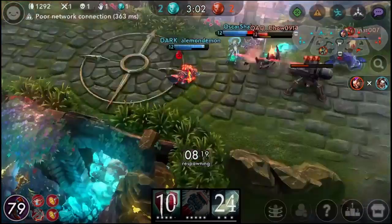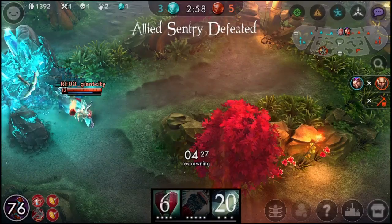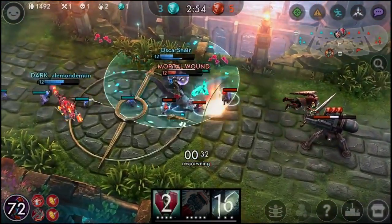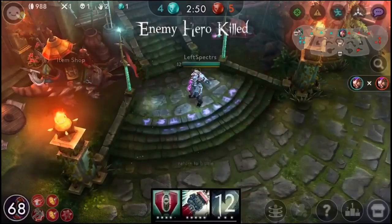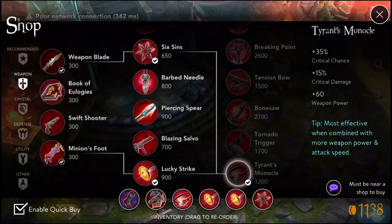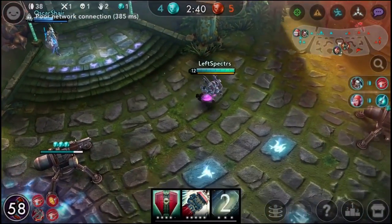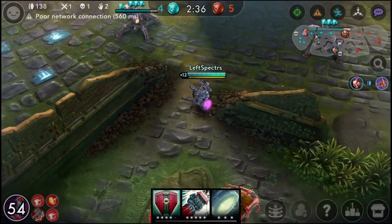Things that can tip you off about how to adapt your build: it could be an item the enemy buys, it could be the way the enemy is leveling up their abilities, it could be the certain heroes the enemy team is playing, it could be the fact that your roamer isn't really able to save you in most situations, or it could be that an enemy is really not where they're supposed to be position-wise, and then you can buy a certain item to exploit that better.